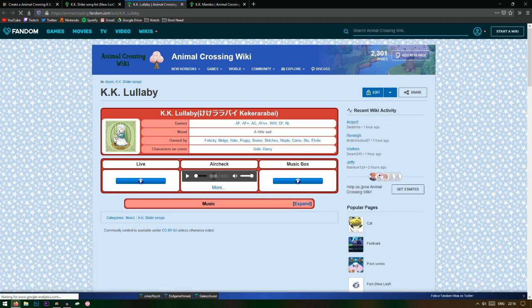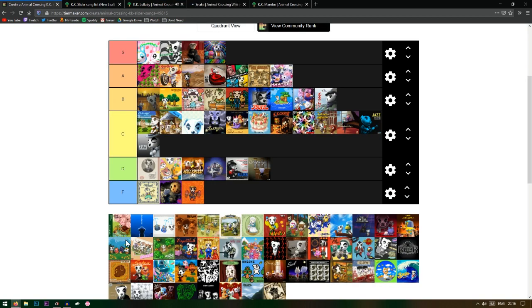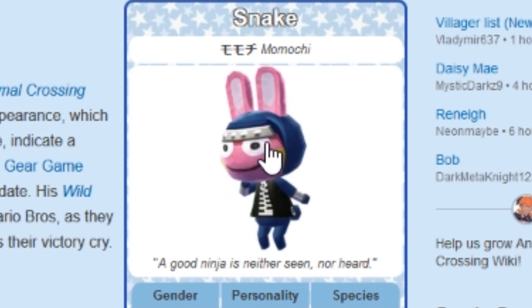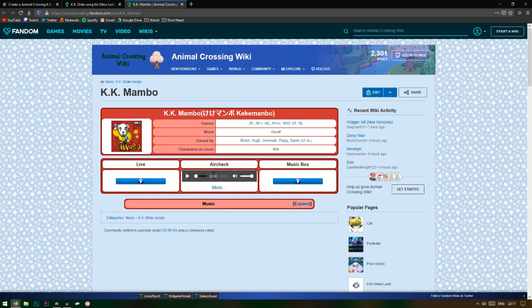Oh yeah, I like KK Lullaby. Snake owns this one — what the heck? I can understand Stitches owning it, but Snake? And Poppy I can understand. Okay, this is a C tier — it's not bad to listen to but not something I'll listen to on the daily. By the way, this is Snake — the jock character. What is he doing listening to a lullaby?